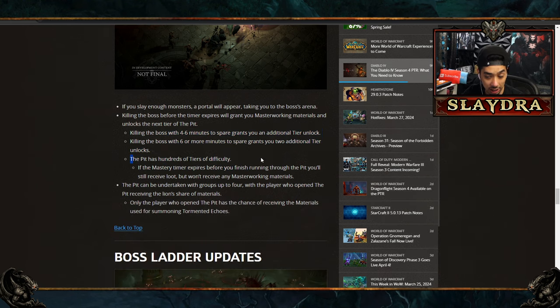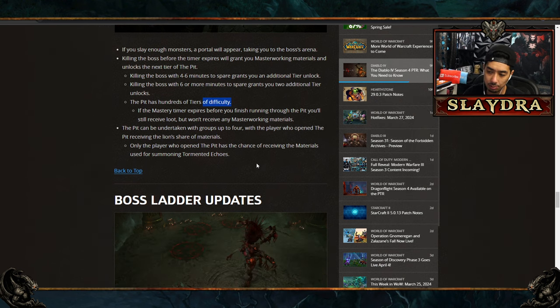There are going to be hundreds of difficulty tiers, so we finally have scalable endgame content similar to Diablo 3's greater rifts. If you finish without enough extra time, you don't get additional tier unlocks or the masterworking materials. You want those masterworking tiers — that's where you get the massive stat boost every four ranks.